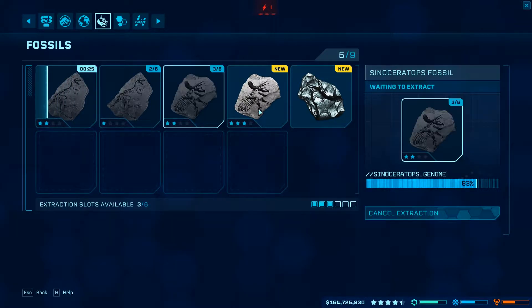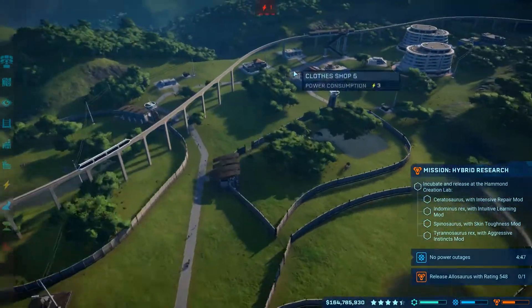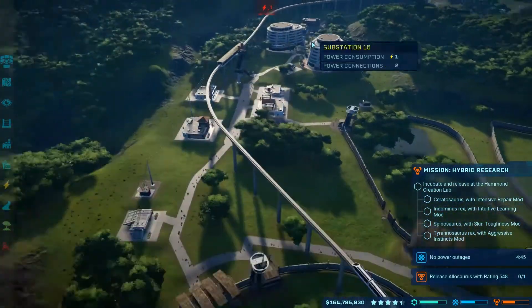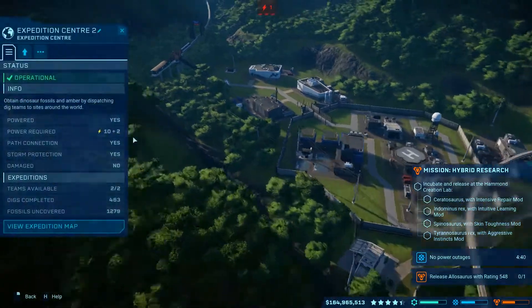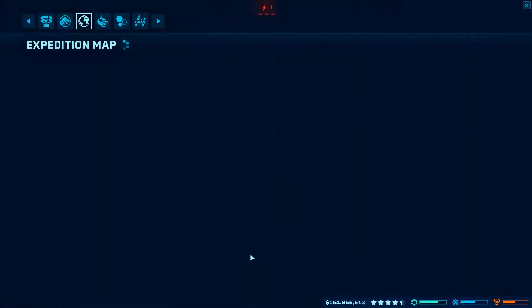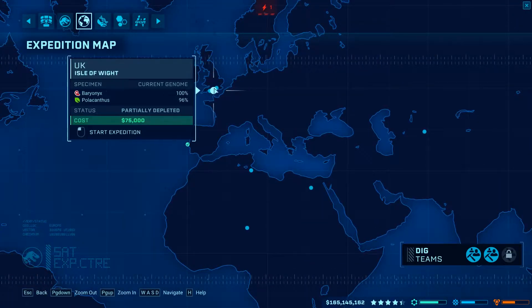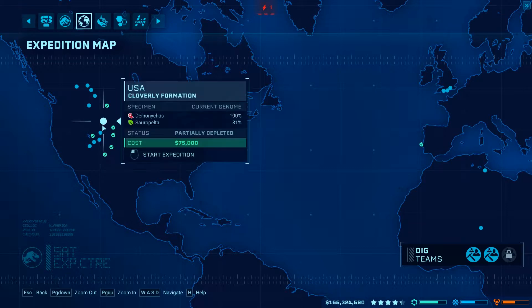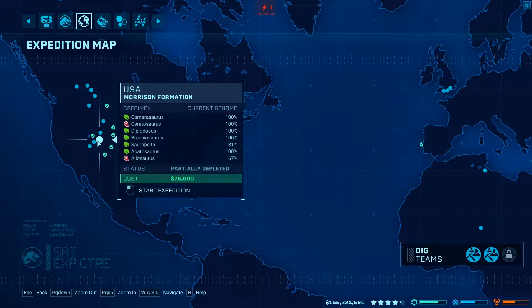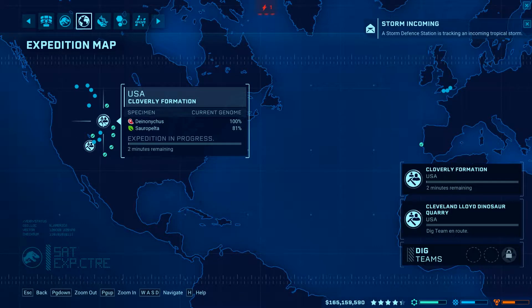I'm trying to basically get 100% on the DNA. I had one mission previously which was 100% genome on some of them, so I've been grinding away trying to do that. I might as well just get 100% on the genomes while I wasn't recording. Who's that one? Polacanthus. Where are we? Sora Delta, Sora Pelter - it's 100%. And the Allosaurus isn't 100% yet. So we'll do that.